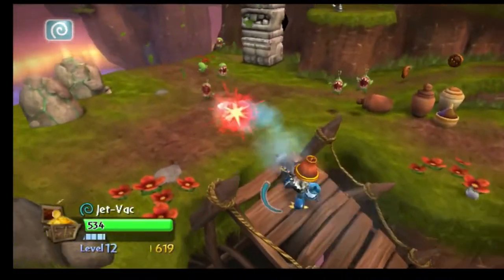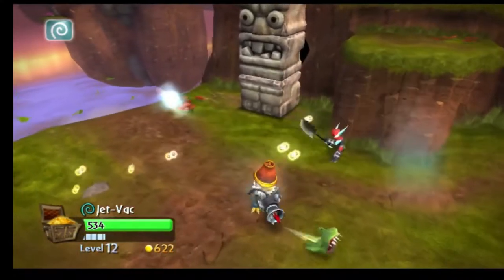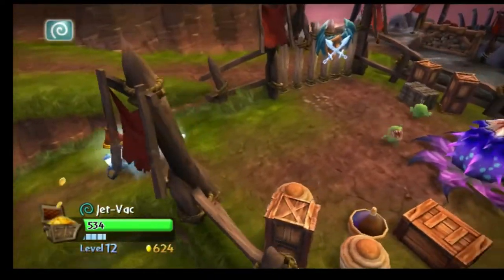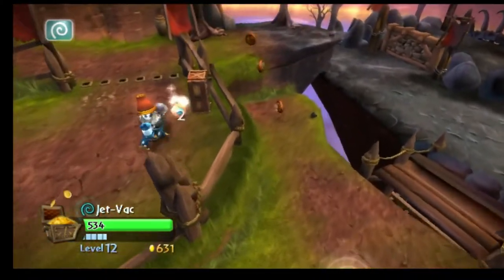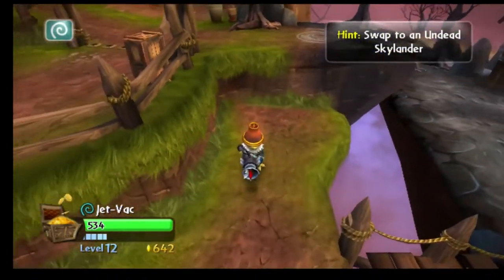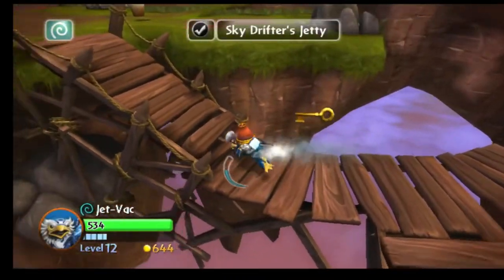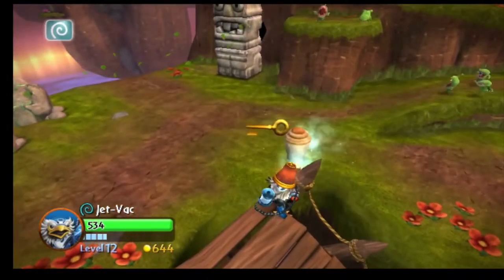Alright guys, so right off the bat, he pulls up looking like a white supremacist, so you already know he's going to be an okay Skylander. Let's get to his attacks — that's the part you guys came here for. He has a gun. He shoots out these little air projectiles that do pretty decent damage. Even without upgrades, they're still pretty fire, and you can spam them really quickly too, which is also cool.